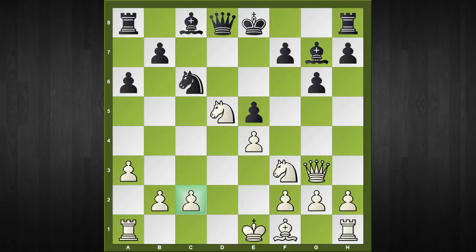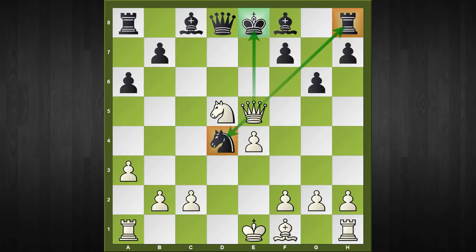If black continues with other moves such as bishop to g7, white can calmly retreat the knight back to f3 and is a healthy pawn up. If black tries to capture with the knight — which is in fact a blunder — after queen captures e5, attacking three pieces, bishop to e6, and instead of grabbing the rook in the corner the line goes: knight to f6 check, king to e7, knight to d5 check, king to e8, and now you capture the knight with a healthy two-pawn advantage.